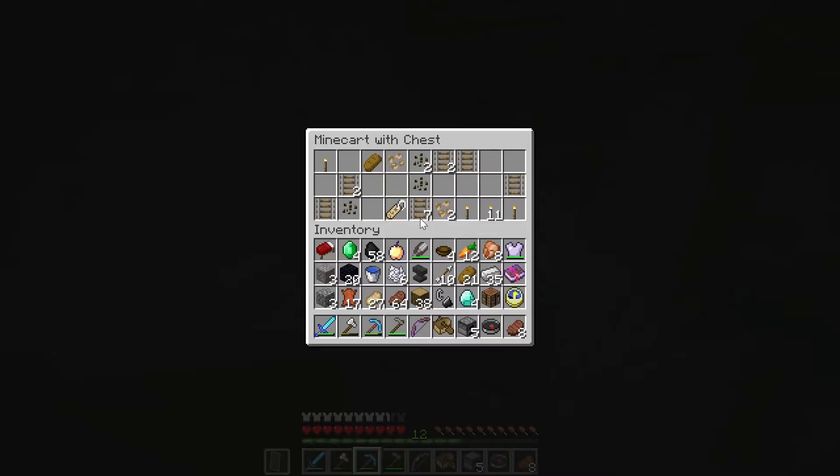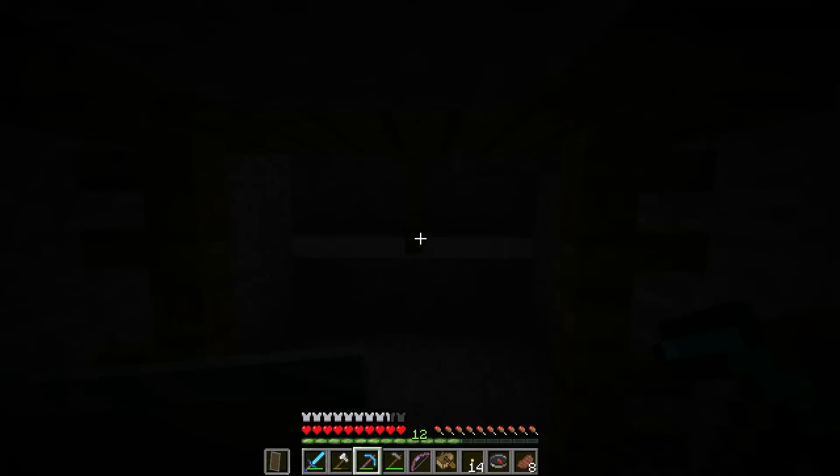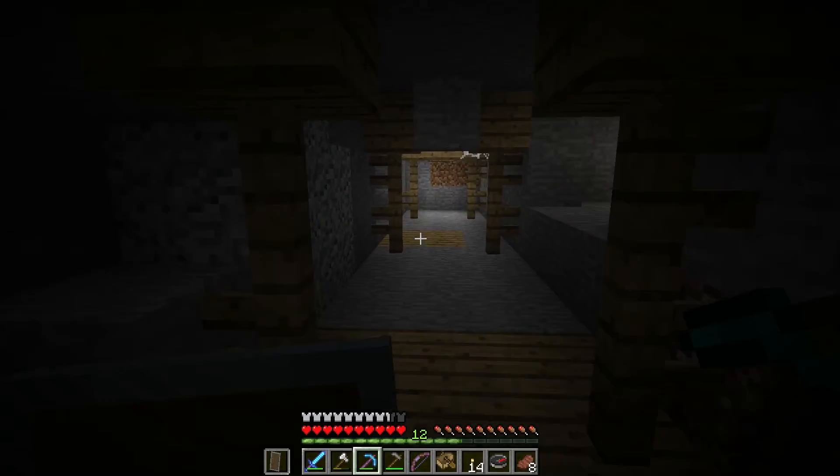There's a minecart here with lots of torches and a piece of bread — I will add that bread to my collection. Pick up all the torches and use them here. I hear lava somewhere, so you've got to be careful. Let's head towards the light, even though that's probably where the lava is.